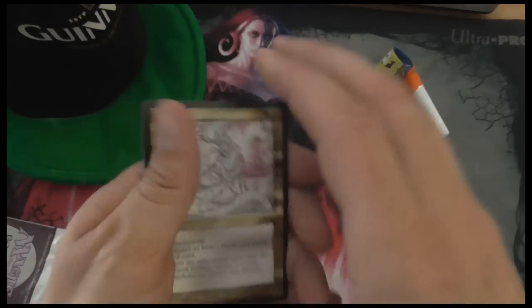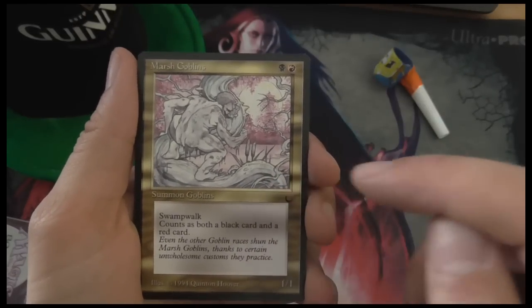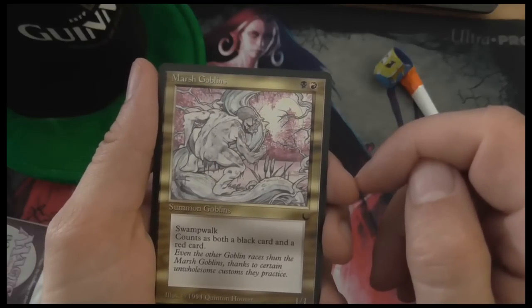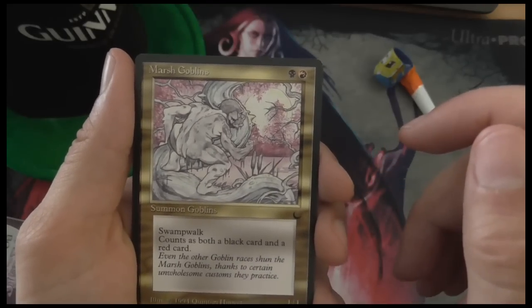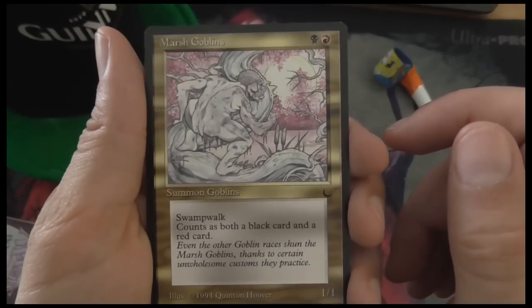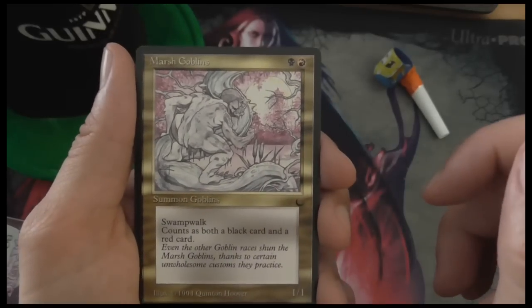The Dark was the second set ever to print gold cards, and the first ever set to print a gold card with enemy colors — Dark Heart of the Wood. But this is Marsh Goblins, one of only three gold cards in the set. It's a black and red goblin with swampwalk, and you can see it explains that it's both a black card and a red card, because gold cards were pretty new at that time.